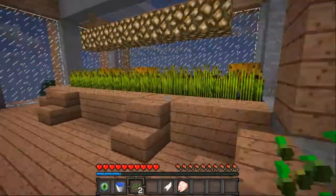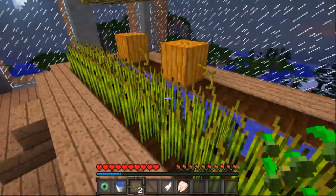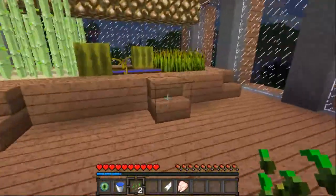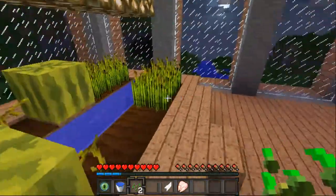Coming up here we have my little inside farm. We have wheat over here, pumpkin over here, melons, some sugar cane, and more wheat.